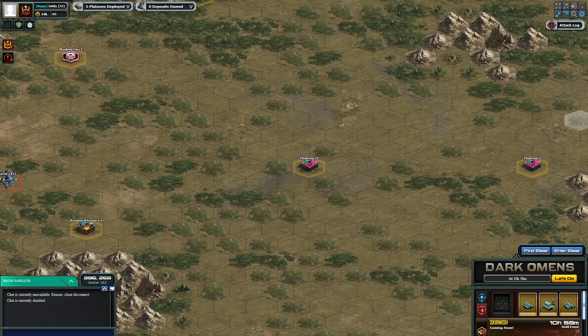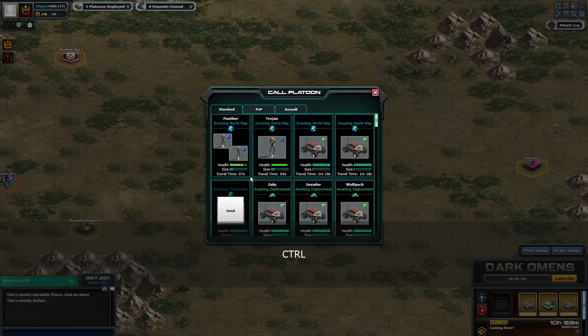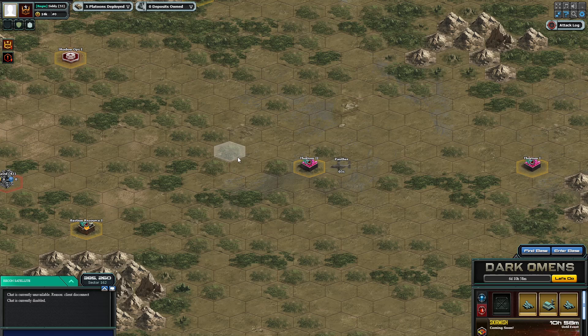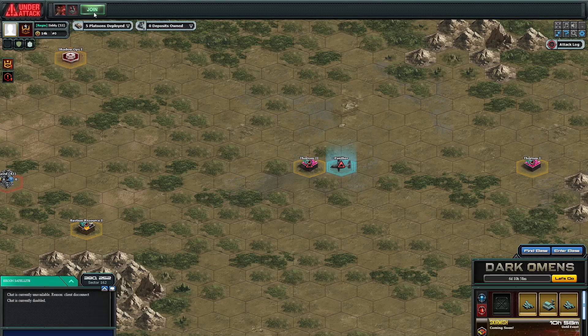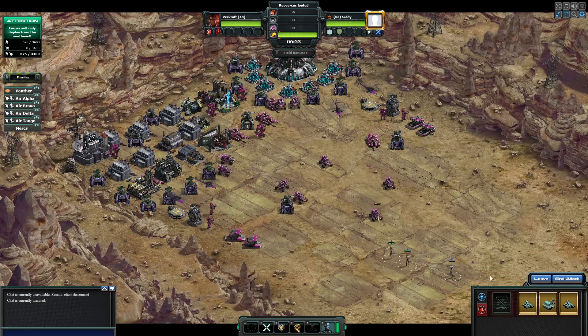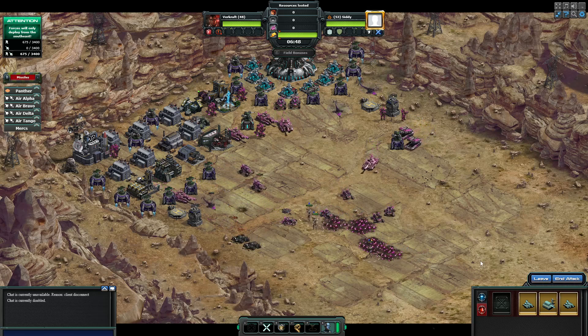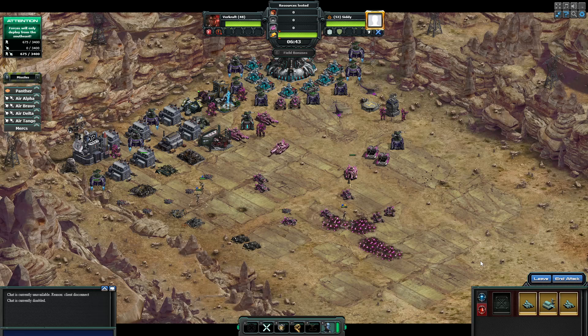If you hold down Control, you'll see it pop up on my screen. Click what you want to attack and then select a platoon you want to hit. What it does is it hits it and deploys, and you don't go into the attack manually — it goes like that. So I've put something I know is going to kill that base. That's the Control function.